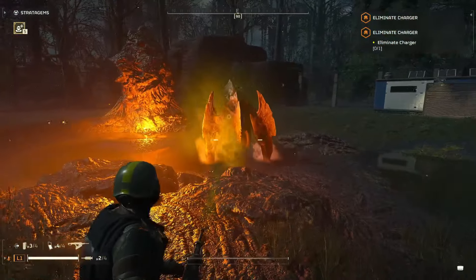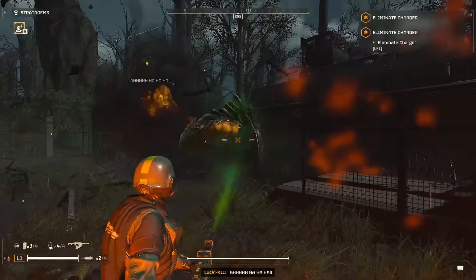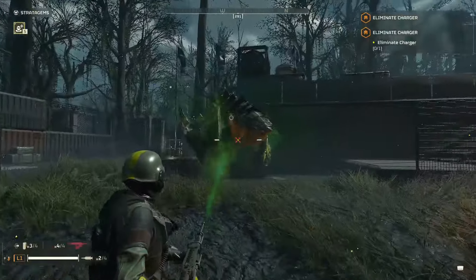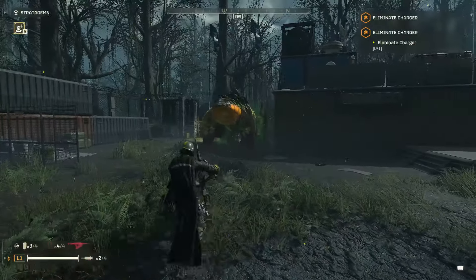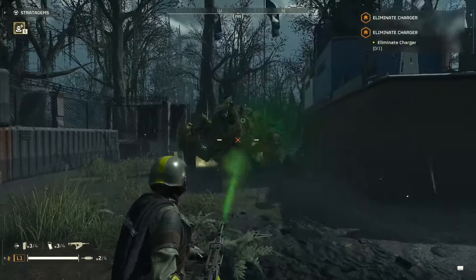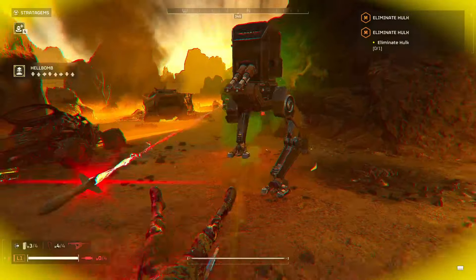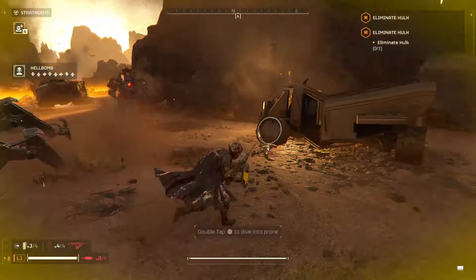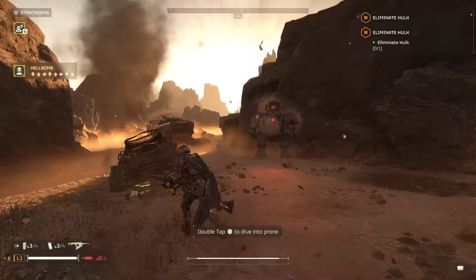If you use both the Sterilizer and the Dog Breath together, it's not too bad at all — it can actually take out a Charger. However, I don't recommend using this weapon against Chargers unless your plan is to confuse them and then throw a Thermite Grenade or whichever weapon you'd like to use. The Automatons are very weak to the TX-41 Sterilizer, especially combined with the Dog Breath. By itself, it also does an excellent job taking out smaller bots to medium and larger ones like the Hulks.